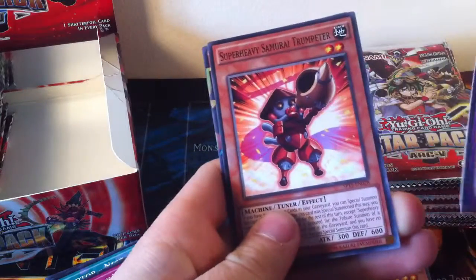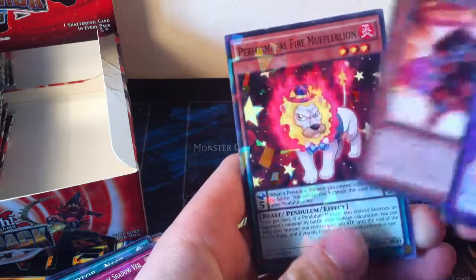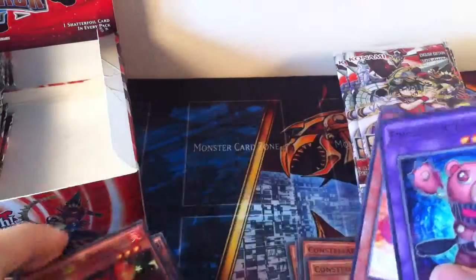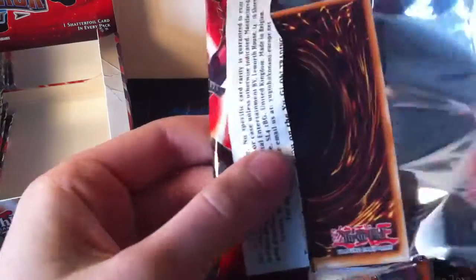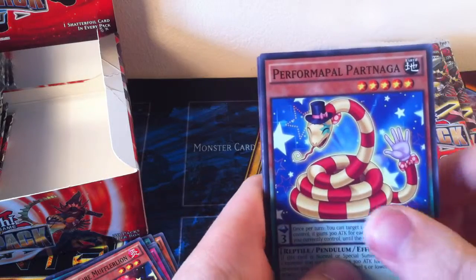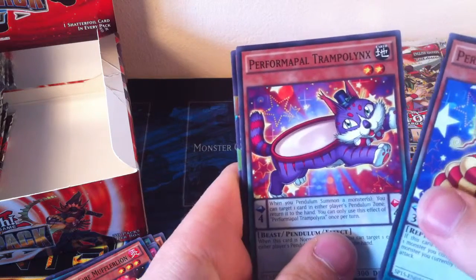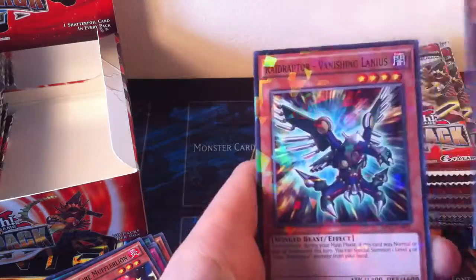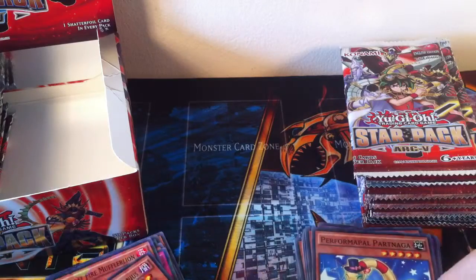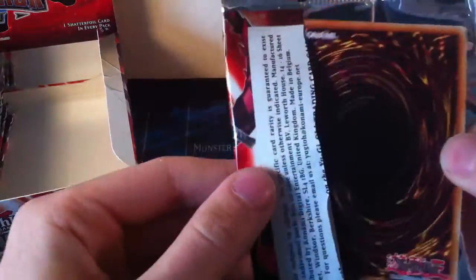Freight for Bear common, Super Heavy Samurai Trumpeter — another one that I needed for my Super Heavy Samurais — and a Shatterfoil Performapal Fire Muffler Lion. Quite a lot of things in here I'm not good at naming. Performapal Patanaga, Performapal Trampolynx, and Vanishing Lanius for Shatterfoil — this is another cool looking card. I'll probably be able to upgrade a lot of my rarities in some of my decks to Shatterfoil. I think Shatterfoil looks quite cool.